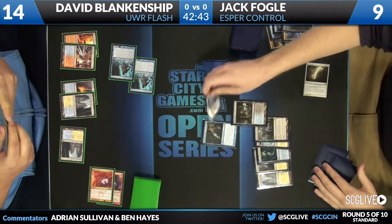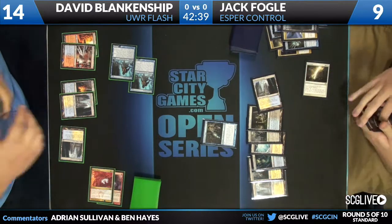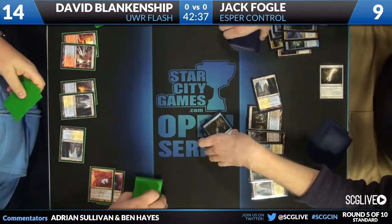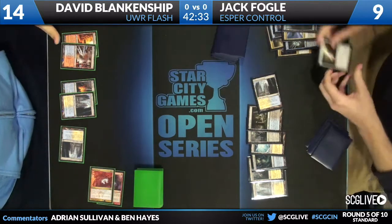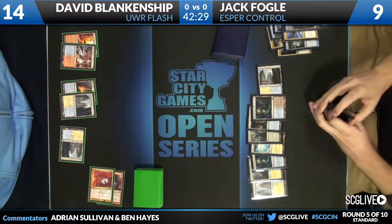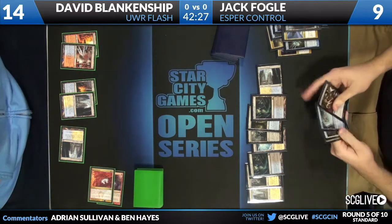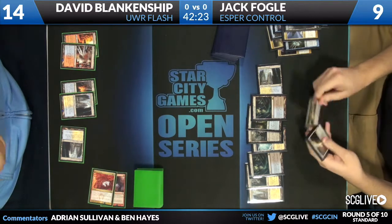Jack draws and Miracles a Terminus, so getting rid of those Augurs and his Snapcaster Mage if it resolves — and it does. So we see Jack with Ultimate Price, Supreme Verdict, and looks like another Terminus in hand.